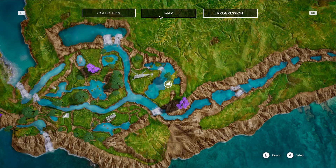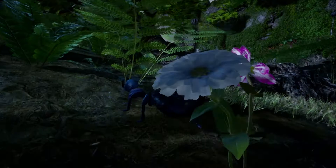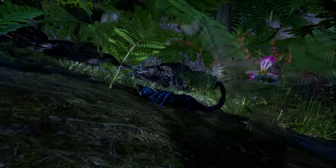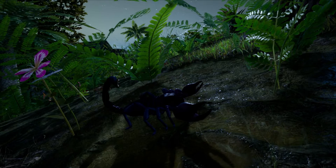Now we have the last one, which is the scorpion. Here's our scorpion — I think it's going to be a bit difficult to show you exactly where he is, so we'll definitely jump into the map. These are the locations that I have found them in. I don't know if there's more than one on the map, so do keep that in mind — but hopefully this might help you. And this is the location of the rare scorpion that I found.